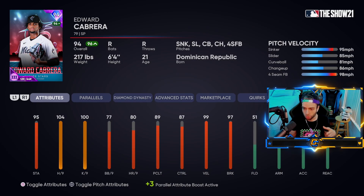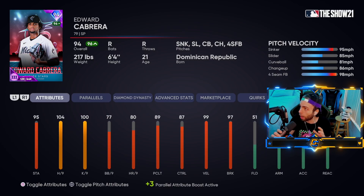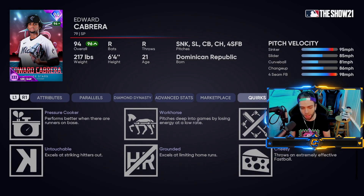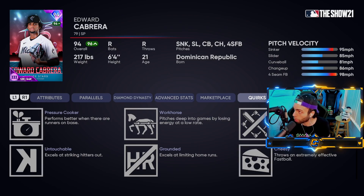All of a sudden it's 95 and it looks like a changeup and everyone's swinging through it. If the servers are bad, the timing windows are off - you feel like you can never square it up, you feel suffocated. One thing I notice: if you understand why a card is the way it is, it makes you feel a little less bad about it. Why does this guy have 95 stamina but stay in the game forever? Because he has Workhorse - pitches deep into games by losing energy at a low rate.